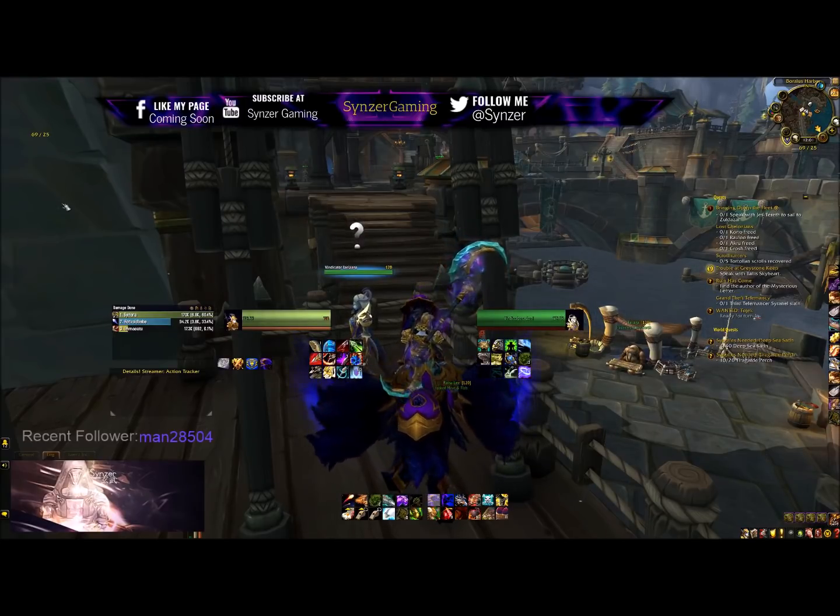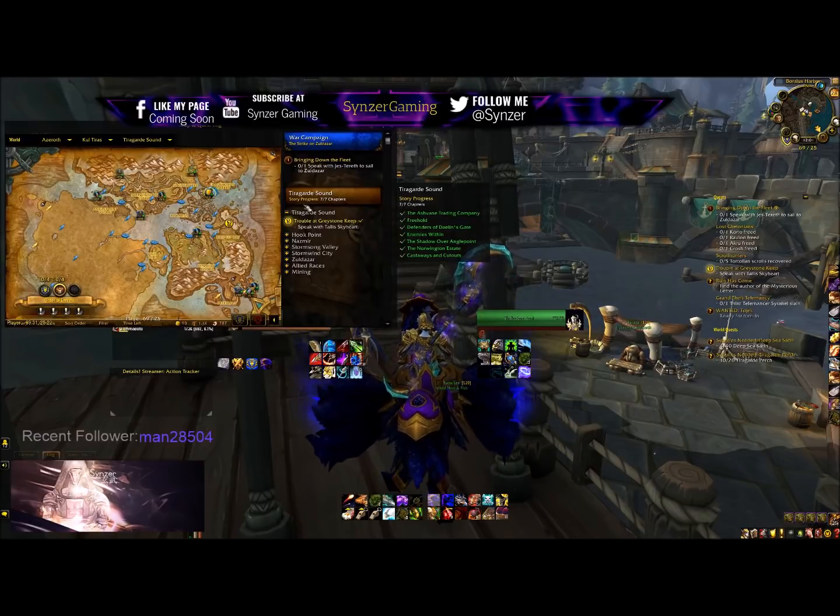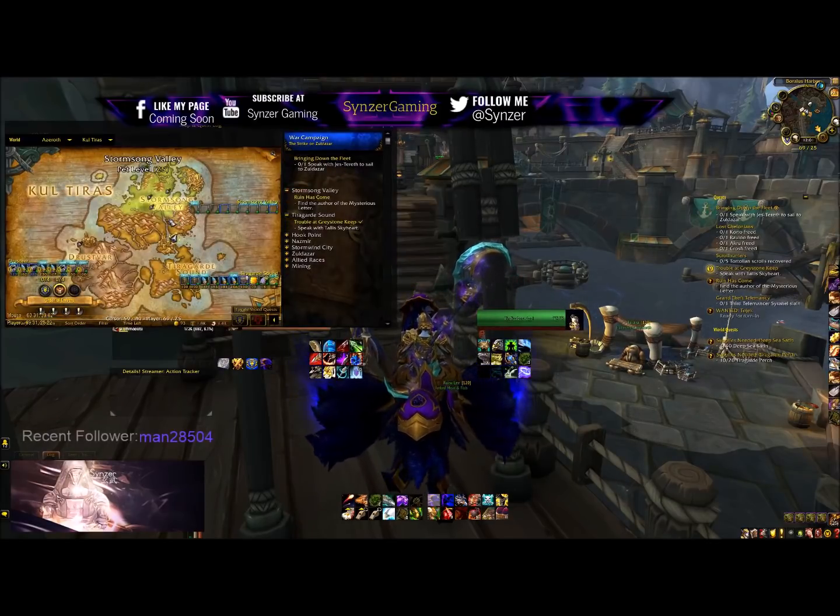First, Siege of Boralus for the Alliance. In order to unlock this dungeon on the Alliance side, you have to complete the long main campaign. The first thing you have to do is complete all the story chapters in the three zones: Tiragarde Sound, Stormsong Valley, Tiragarde Sound, and Drustvar.